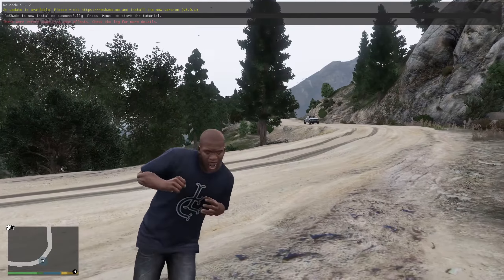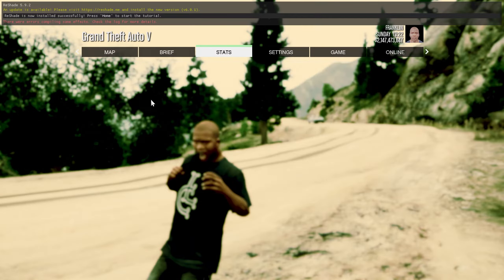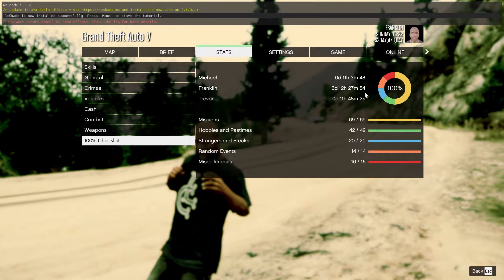Welcome back to the channel. As you can see, if I press Escape and head over to Stats, then over to the 100% checklist, we have completed the game to 100%. The thing is, I actually haven't completed the game. This is just something you could do in case you want to have the 100% save installed — maybe you finished it in one day and lost that save, or you've completed some missions and lost the save and just want to get everything done. I'm going to show you how to install this for GTA 5 super quick.